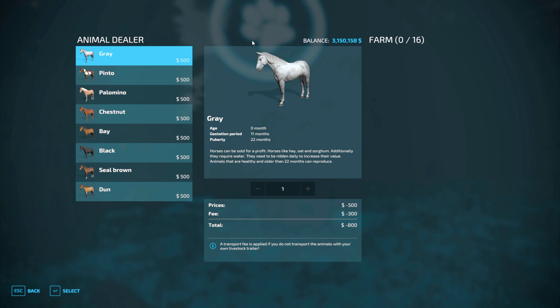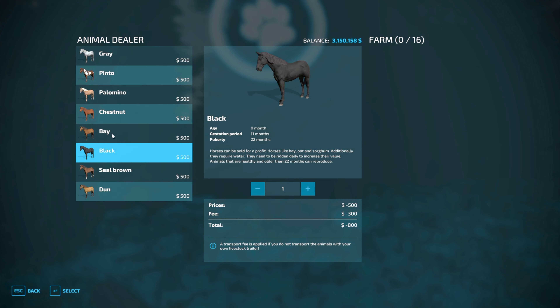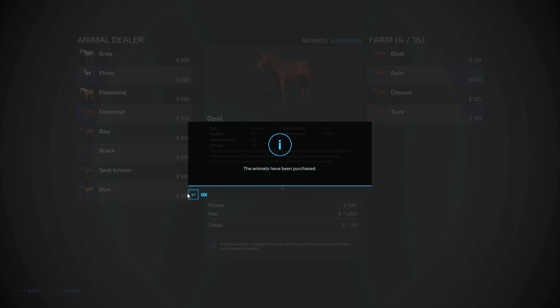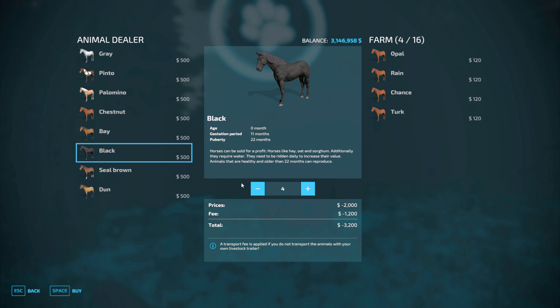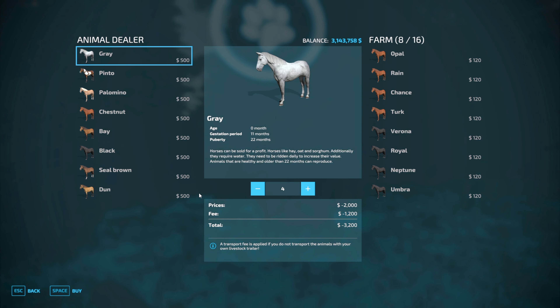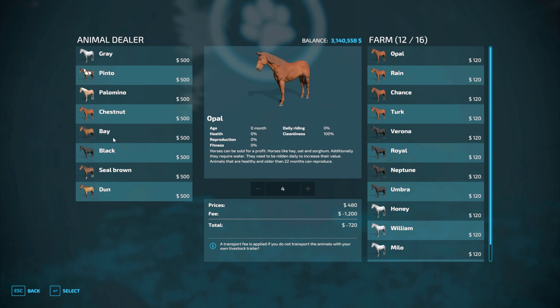This holds 25 of them - well, 16. I thought the shop said 25 but here it says 16. Seal brown, blacks, chestnuts - let's get four of those. And how about a couple black ones, we'll get four of those too. I want a couple of gray ones as well. So I've got chestnut, black, grays, pintos, some palominos.